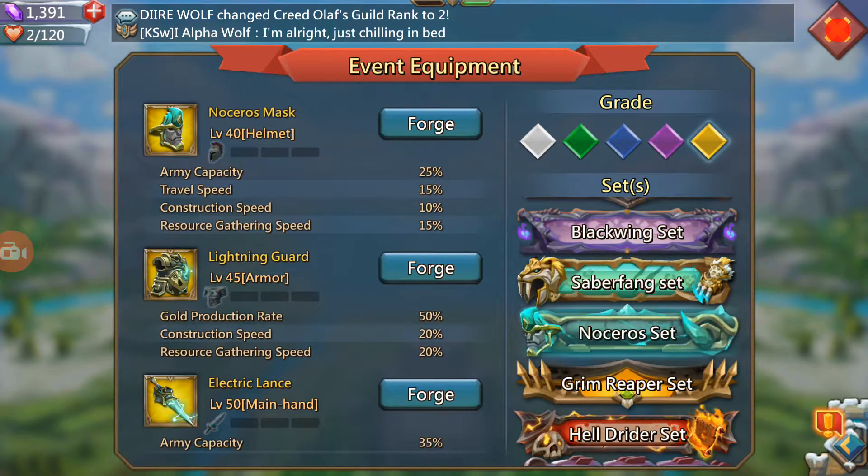The first item in the list is the mask — that's the helmet. It gives you army capacity, travel speed, construction speed, and resource gathering speed. This item is essentially just a gathering item.